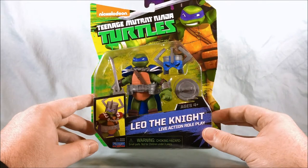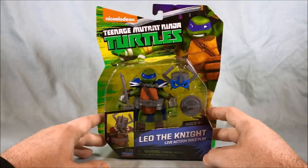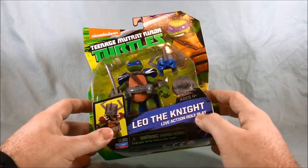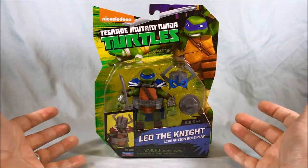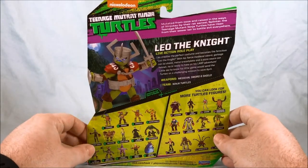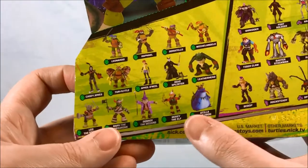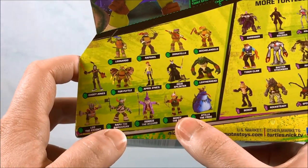As you can see here it says he is a live-action roleplay — LARP stands for live-action role-playing. There was an episode of the show where the four turtles each made a costume and decided to play out a LARPing scenario. Leo was a knight. We can see the other four on the back — Mikey was an elf who was an archer, Donnie was a wizard, and Raph was a barbarian.